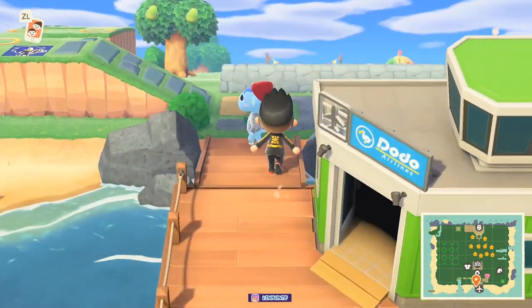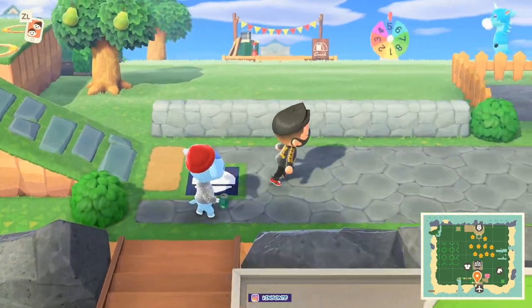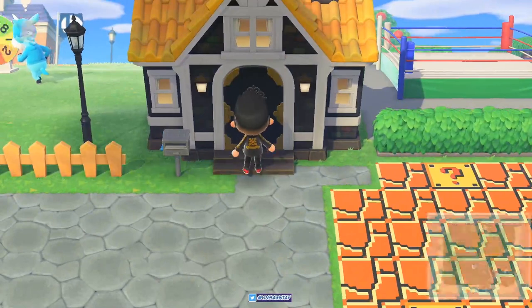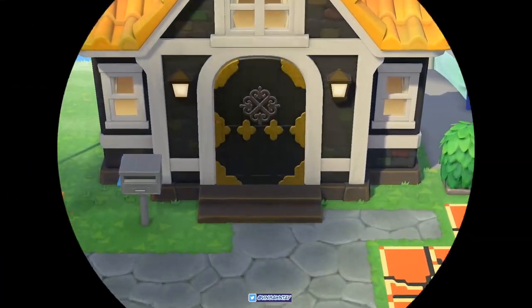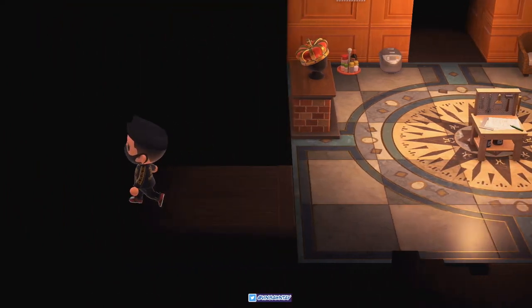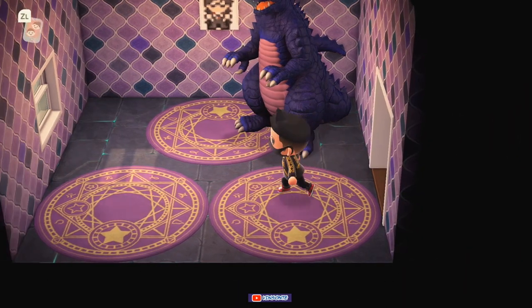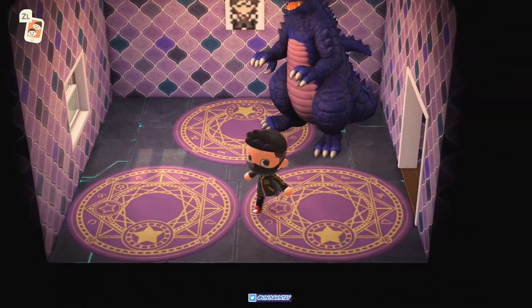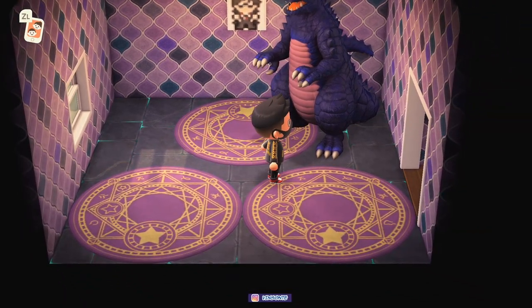We're going to go to my house first. I'll walk around here and check the inside. So there are four rooms currently represented. Let's go to the one I just recently made. It's not too fancy, but this is based on Bayonetta. I have a Bayonetta portrait up there, kind of pixel-style. And then we have magic circles and this monster statue, supposed to represent the demons.